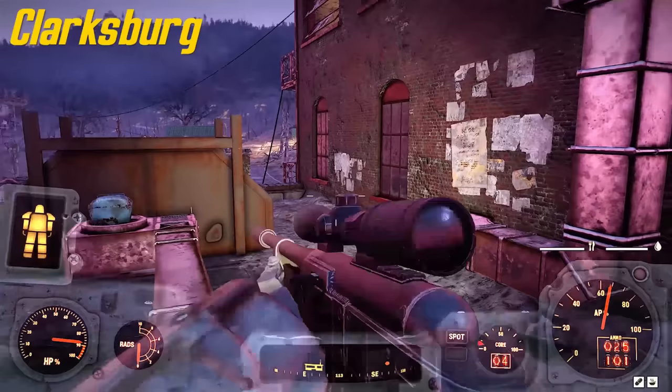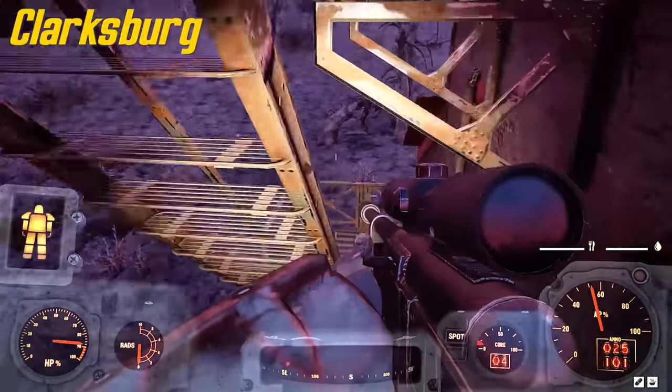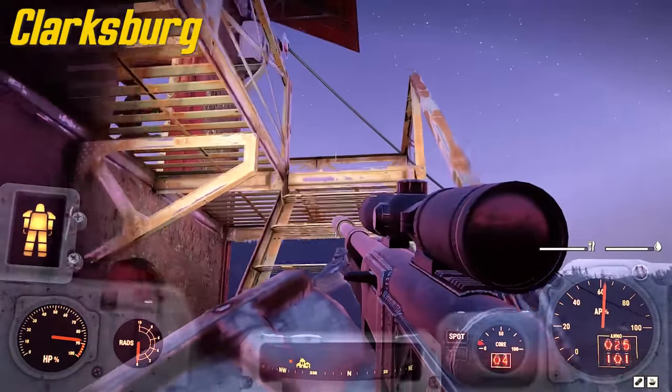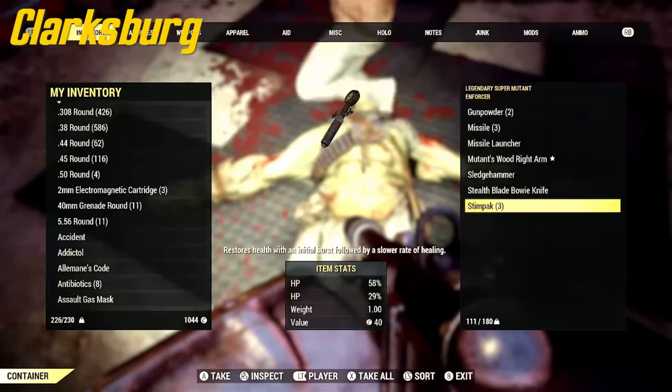Number 23 is south a little bit at Clarksburg, and this one is a little more difficult. You do have to fight a couple super mutants, but the power armor itself is going to be in the corner of the main loot room.